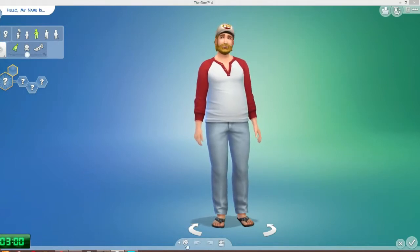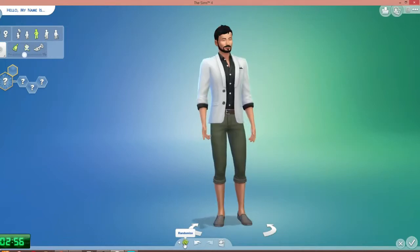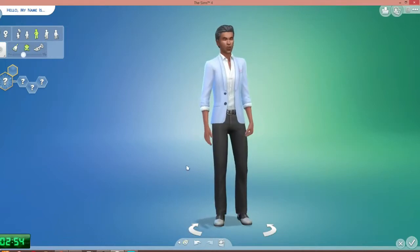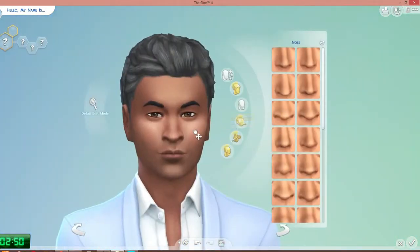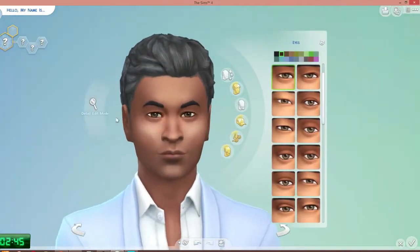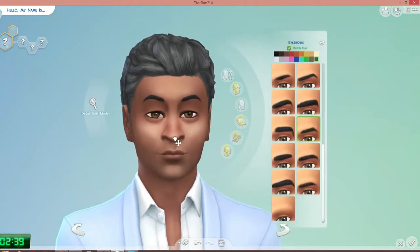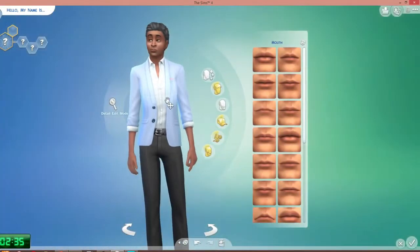Let's go ahead and randomize this — oh my goodness sakes, what's going on here? Yeah, we're going to go with that one. So we're going to go in, lower that, make his eyes maybe a little bit bigger. There we go. And then up with the brows, and out with the nose, and open the mouth — just like, say that I did something. Oh my goodness, look at that face.